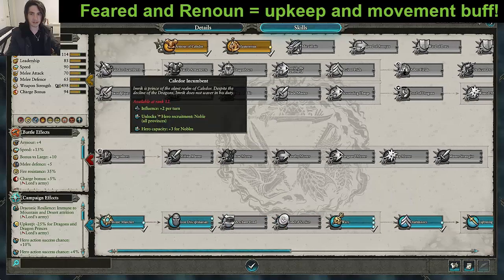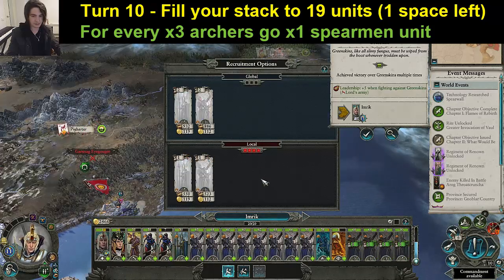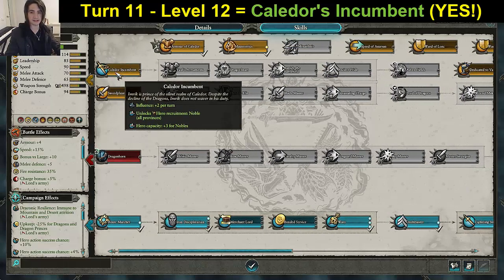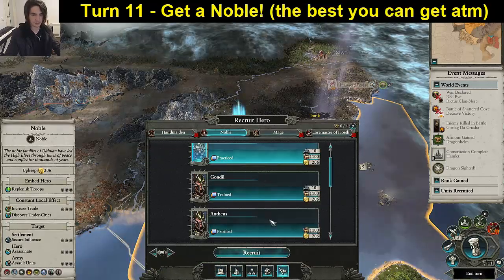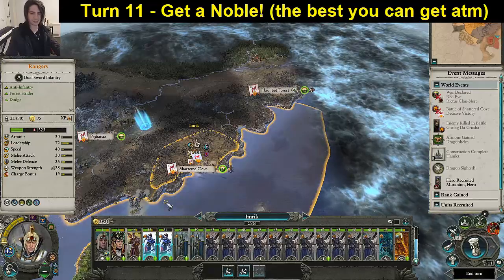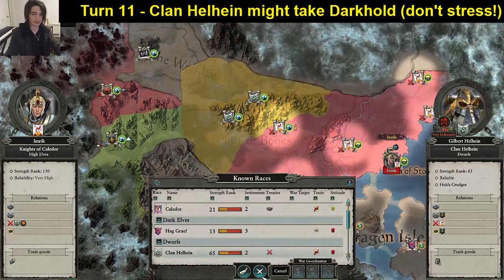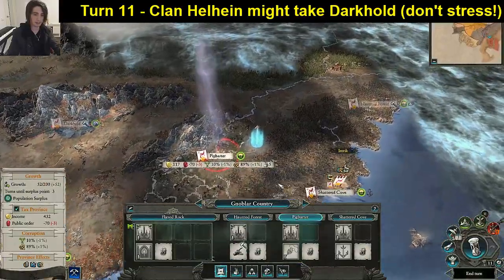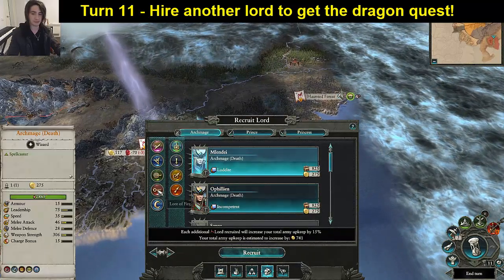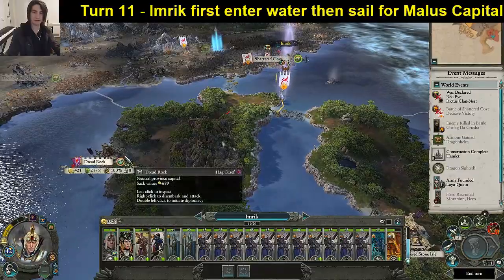Stay friendly with the Tomb Kings — just trade. Get Quartermaster, Quartermaster, and one more for Fear to Renown. Use Caldor Incumbent to do some tidying up. Hire another three archers. Turn eleven: we fought off their final attack, reached level 12. Normally we'd get Fear to Renown but getting Nobles is more important now. Collapse two units into each other to make room for the noble. These guys are getting better, hopefully tired of the war. We're going to hire a lord — we need to keep Imrik moving — she can help keep public order better.